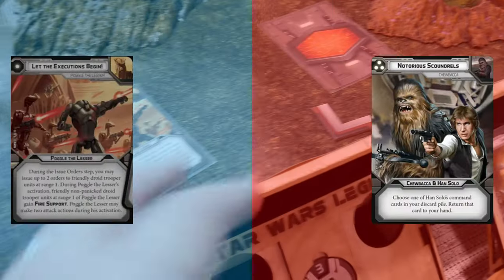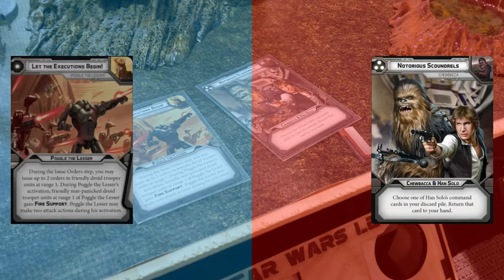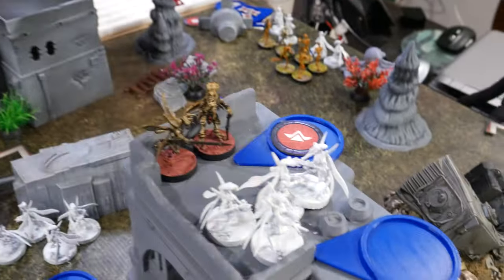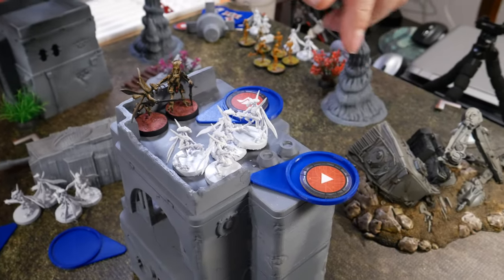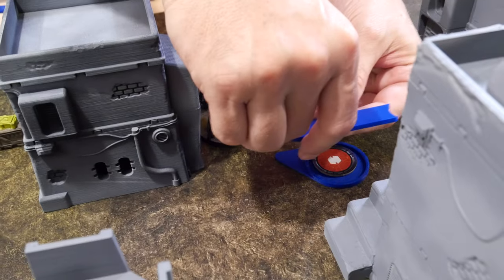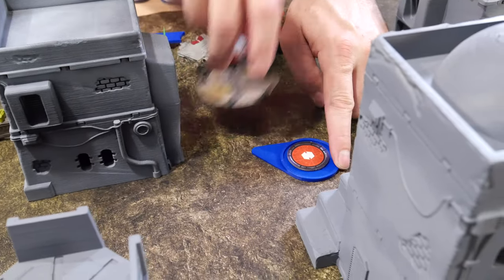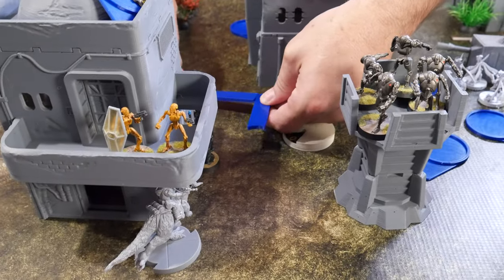Okay, we have let the execution begin versus notorious scoundrels. My orders went to Han and Chewie. He's going to direct this squad right here. I'm going to activate the spider droid because that's what I drew - he's going to go to here and then run away around this corner.